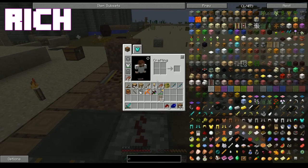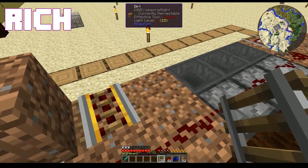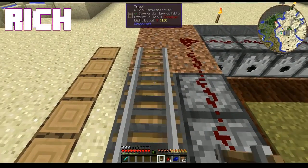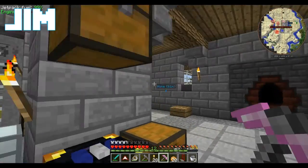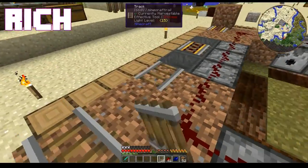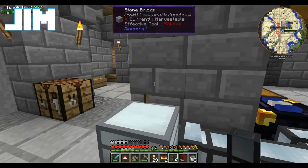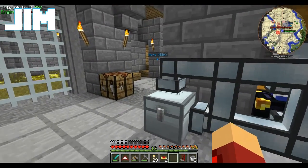That looks about right. They are complete. So let's take this. Now we're going to take these item ducts and use them to attach the chests. And we're going to do two because we're nerds, and because we have two servos. Stack size is 64. So now it clears out a stack at a time.